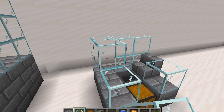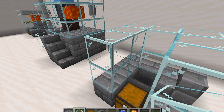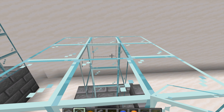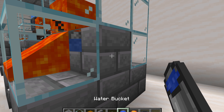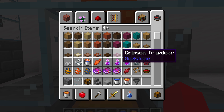Place some more glass here above the stair, and put a glass right here and some more glass up above. Then place lava right here, and then place some water inside of your stair, and it will create stone for you to mine.